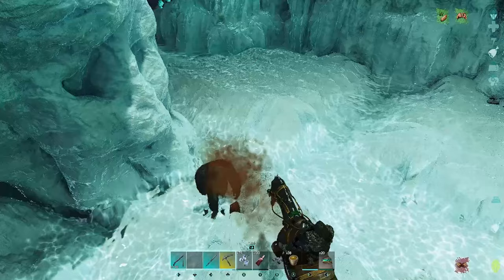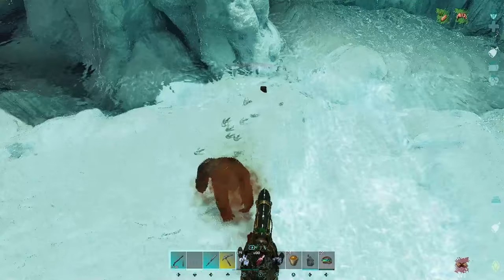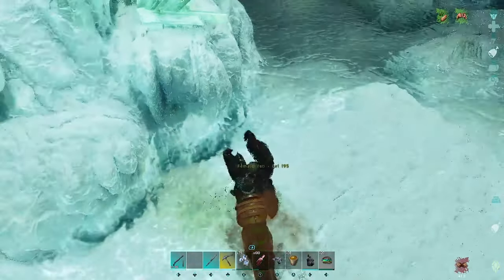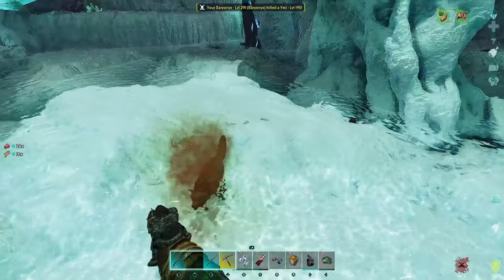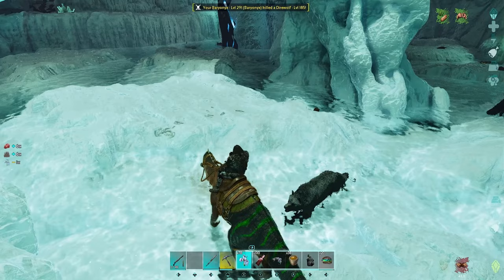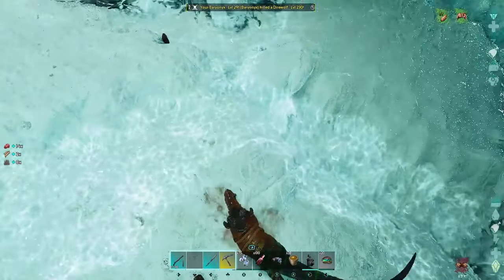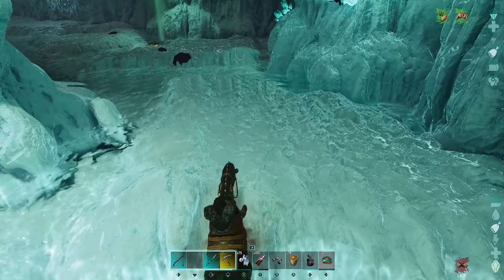Around the corner here we've got another loot drop — another yellow drop. Let's hit more rare flowers because there are Pallovia over there. I do not want to forget that rare flower buff. I'm probably going to say it about 50 times while we're in this cave, but that rare flower buff is so critical — it is not funny.